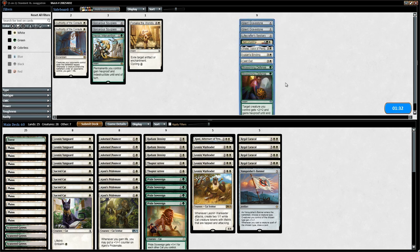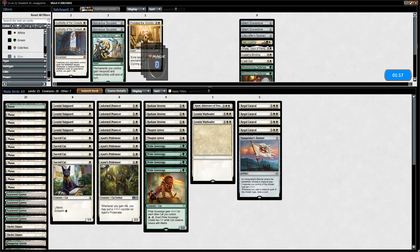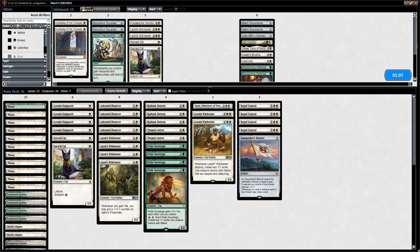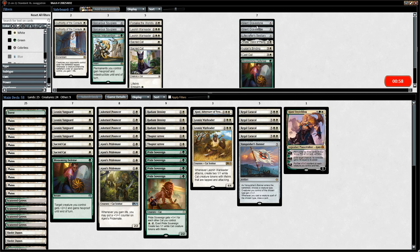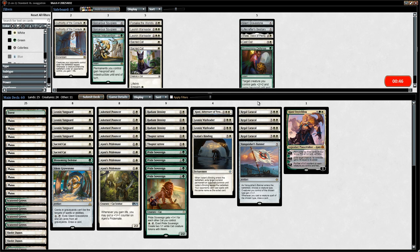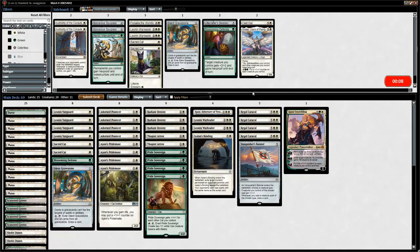What cards don't we like in the matchup? Warleader is pretty weak to Contempt, though powerful if it gets to untap. We shave two Warleaders and cut two Sacred Cats. We bring in Blossoming Defense, Ajani, one Silent Gravestone, and one Ixalan's Binding. Some of these cards might be useful but our main deck cards aren't really bad.